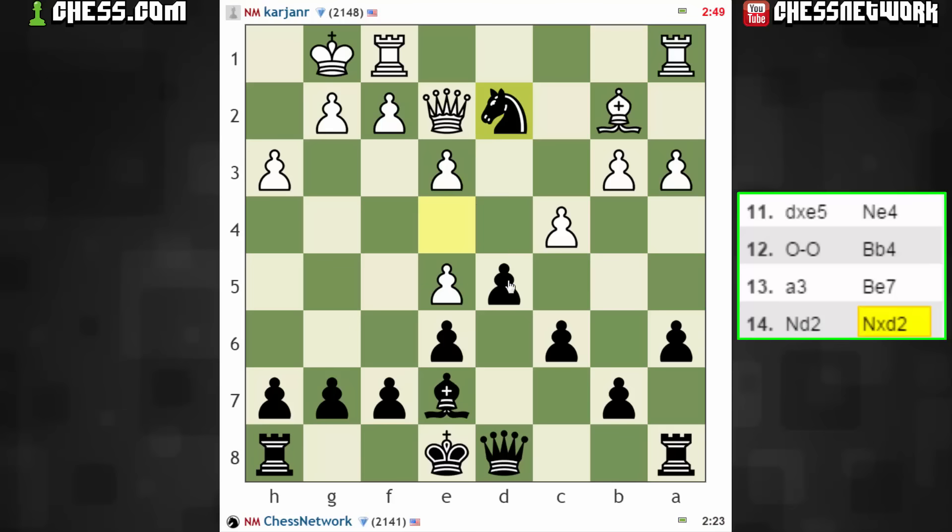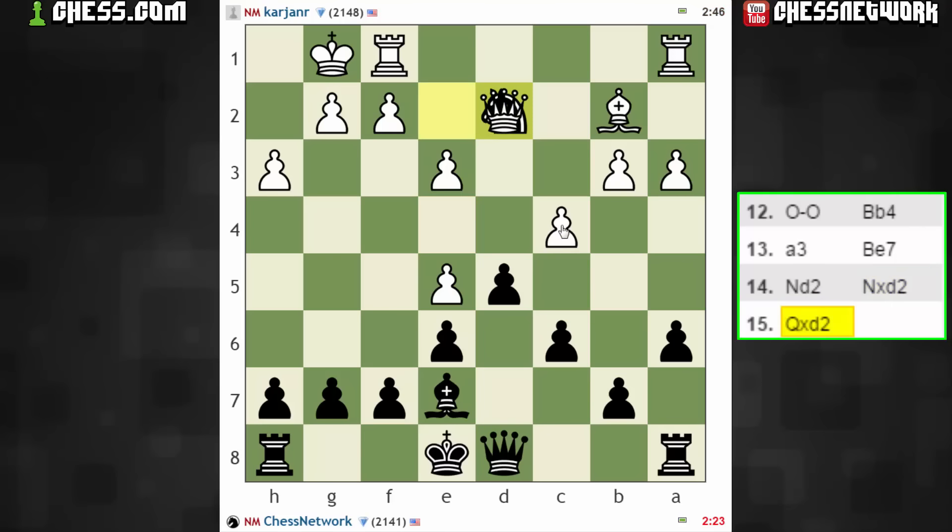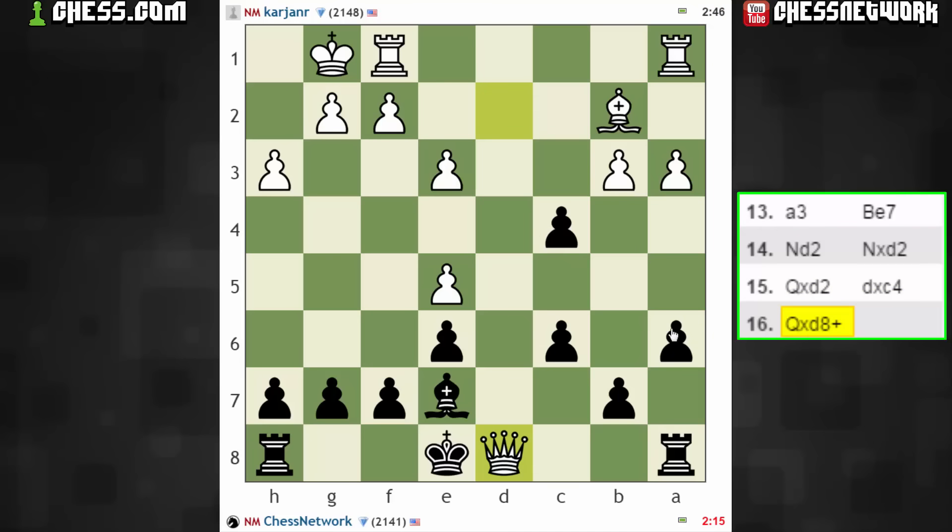I think I could take and then actually take again, and c4. Let's slow down just a hair here — simplifying quite a bit. Let's take here. So I have a healthy majority on the queen side, also playing with the better bishop.